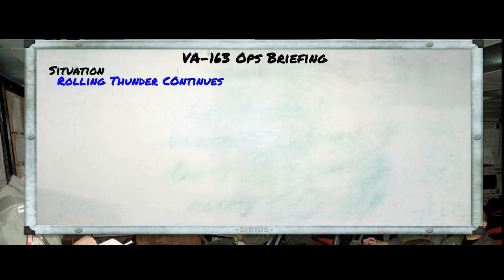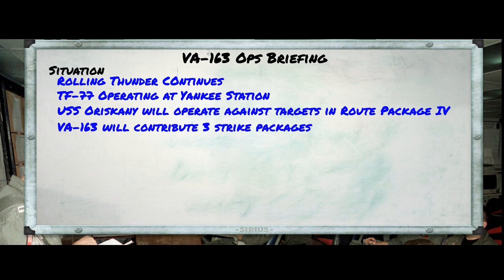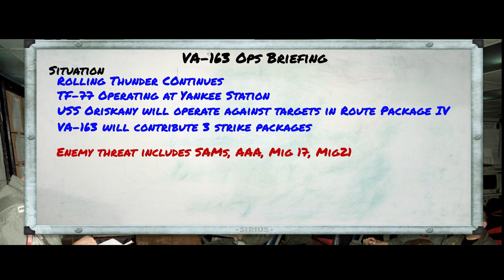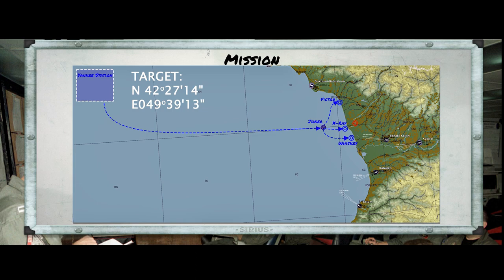Operation Rolling Thunder continues. Task Force 77 is operating from Yankee Station and will launch strikes into Route Package 4 of North Vietnam. USS Oriskany squadrons will fly a range of missions today. VA-163 will contribute three strike packages. The enemy continues to oppose Rolling Thunder through radar-guided SAMs, AAA guns of all calibers, and MiG-17 and MiG-21 interceptors, all supplied by the Soviets. Resistance in the Route Package 4 area is expected to be moderate, as increasing USAF focus on Route Package 6 seems to be drawing SAM and MiG forces away from the coast.